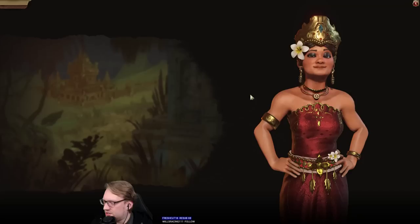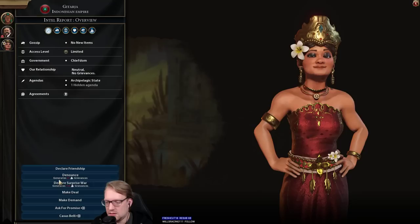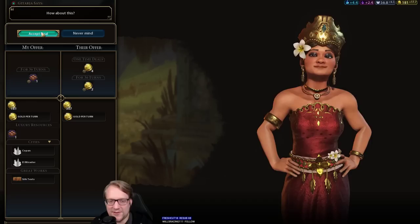Now we can get to five housing here, which is a pretty reasonable total finally. We can also sell that luxury — we can try to sell it to Teddy if we want. He does not want it, so I will go ahead and sell it — two per turn and then four. I love it, that's awesome.